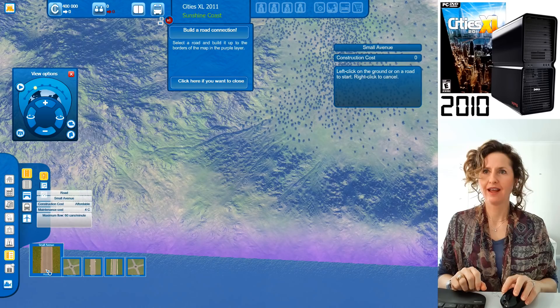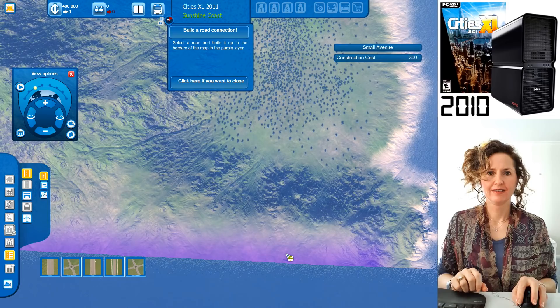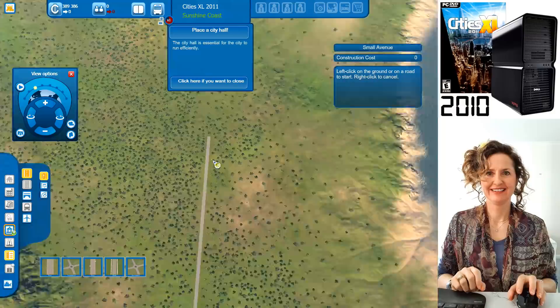Each piece of road will cost you $4, and they'll cost $4 per month to maintain. You've got $4,000. You want to build out from somewhere at the edge, click it, and then build your road out. You can turn it up this way, lead it to where you want to start building.